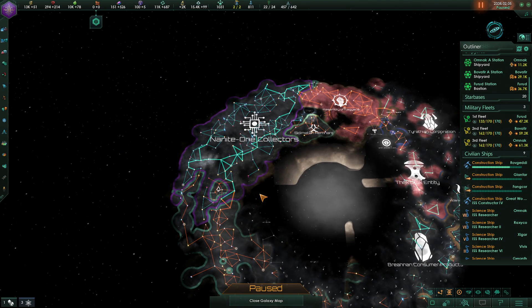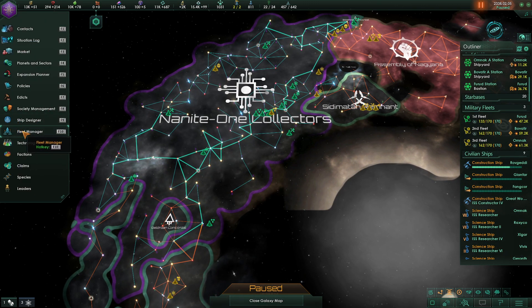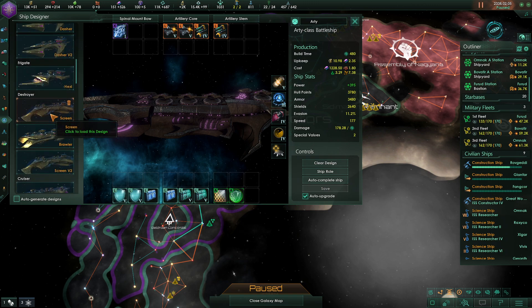Hey folks, I'm Phyllabee and welcome back to Stellaris. We are here with the Nanite One Collectors Playthrough, and after a brief break in recording for me, I've let all the recordings catch up to hear your comments and some interesting thoughts — one in particular about ship design, which I've taken to heart. It seems that largely my existing ship design was not too bad, but there were some good suggestions, so let's go through what I've done.